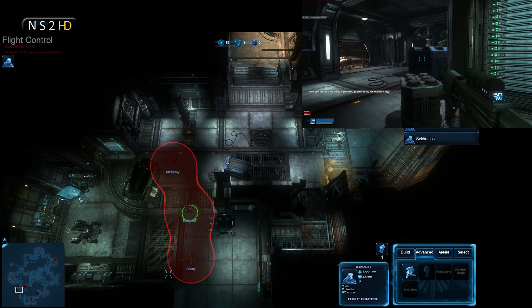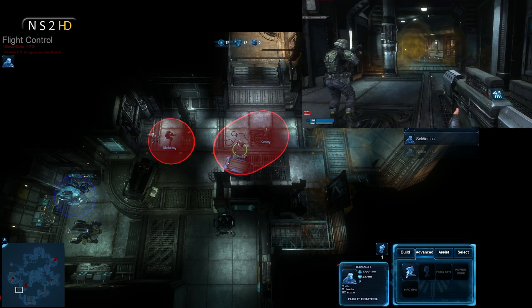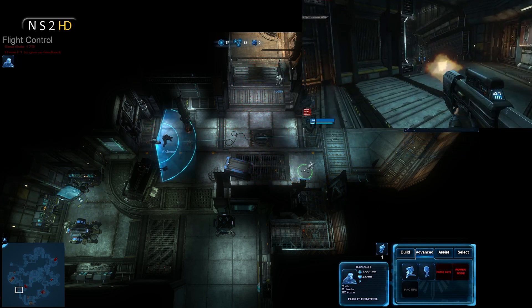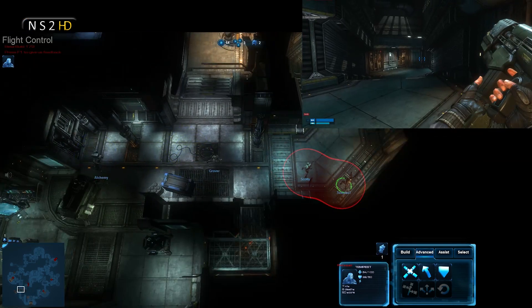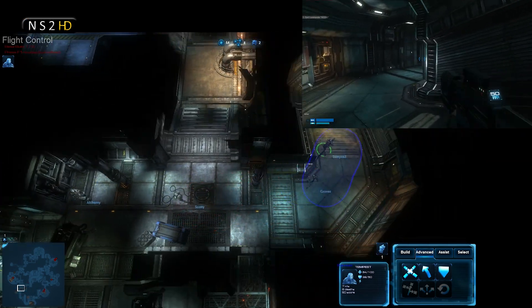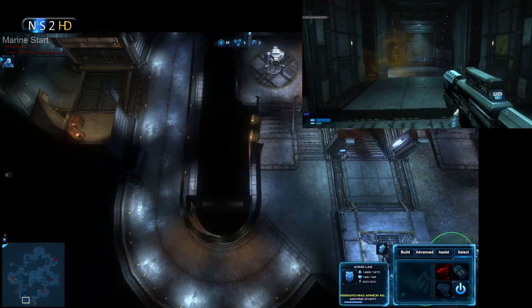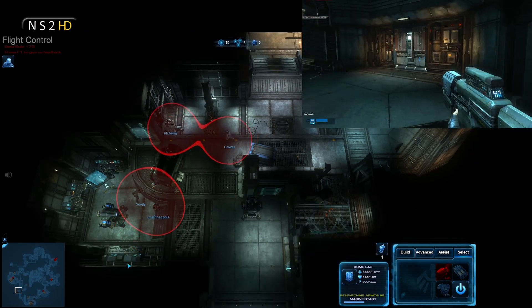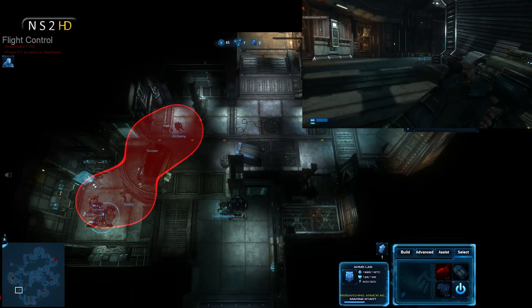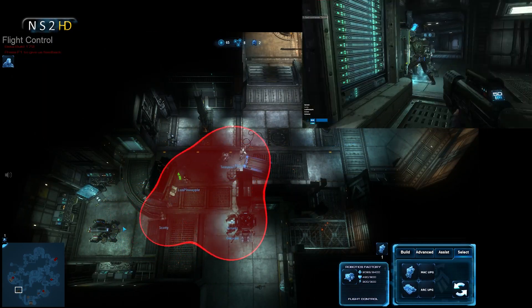I'm going to rebuild that sentry gun — and that is a complete waste of resources, I shouldn't do it, there are more valuable things to spend on. But I am going to drop it. Alchemy goes straight in to build it up — I love it when marines do that. It's so good to see that teamwork on a public server. It bodes really well for the future of Natural Selection 2 that people are already playing like great team players.